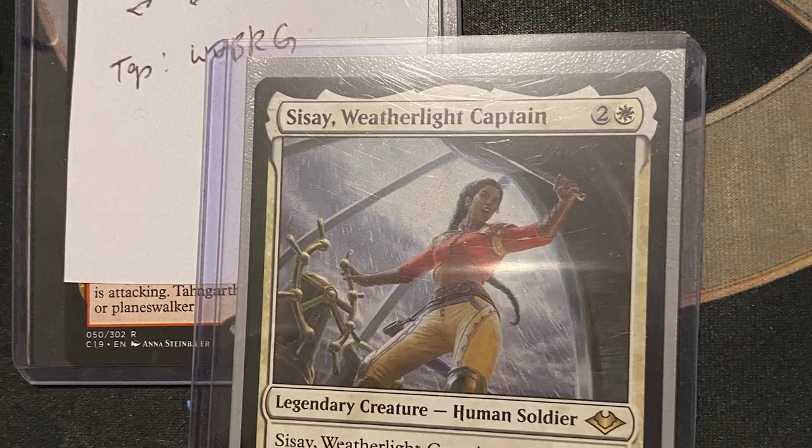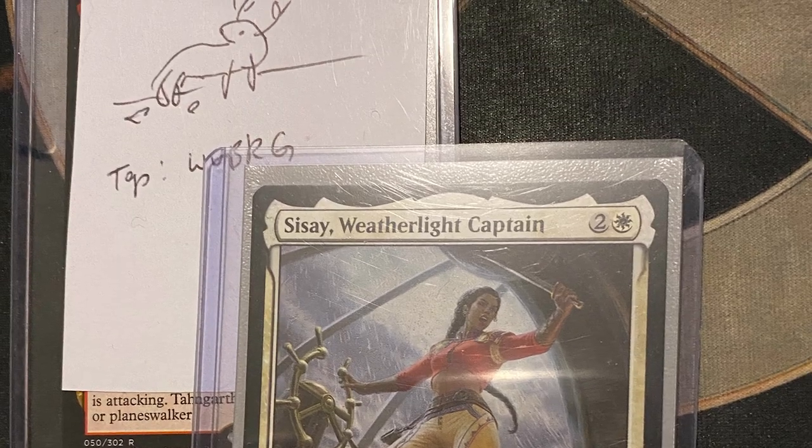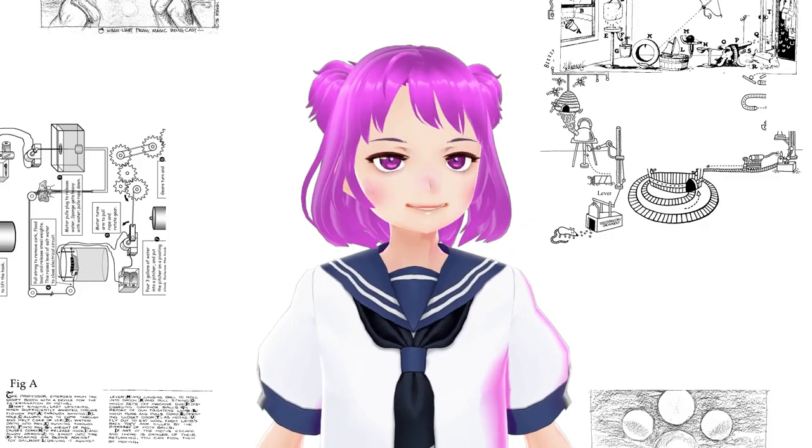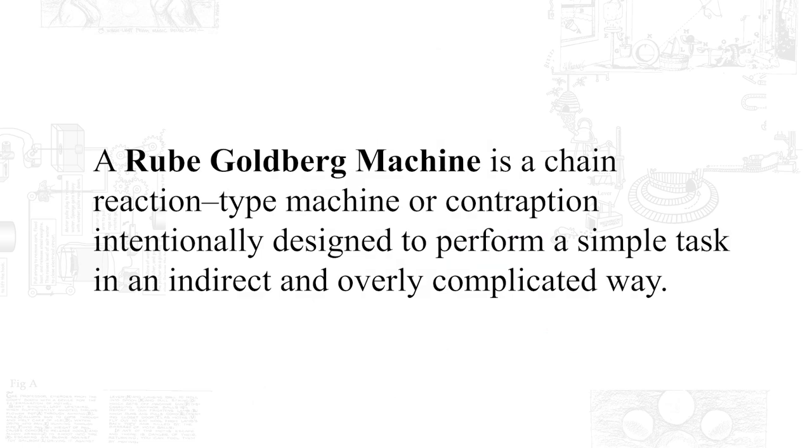Eventually I went off to explore how the deck worked with Jeggy, but Malcolm stayed true to his vision of his SysAe deck. Playing against Malcolm's deck was always like watching a Rube Goldberg machine being built, and every time this machine was beaten, Malcolm rebuilds it anew with new legends and tools to fit his needs.